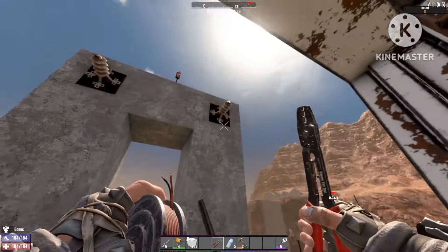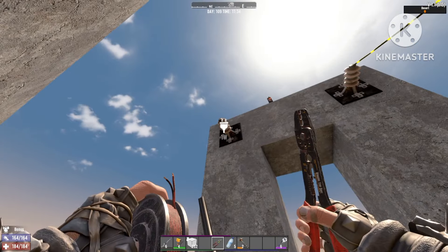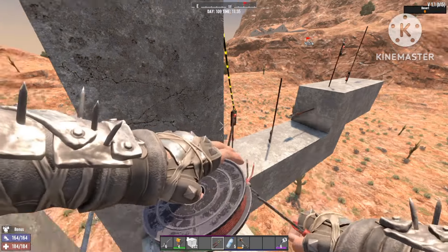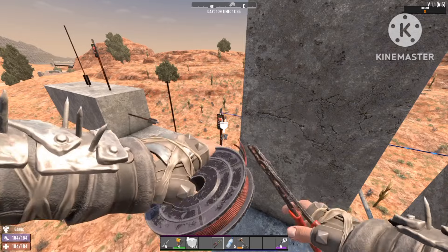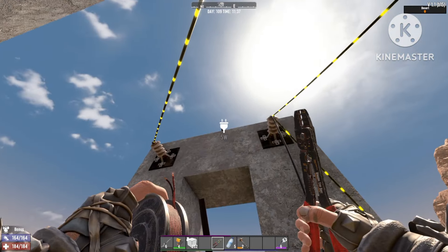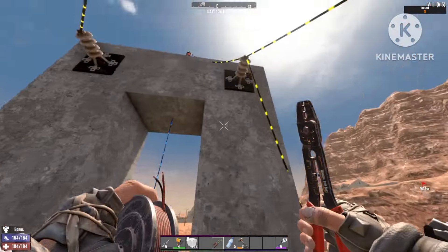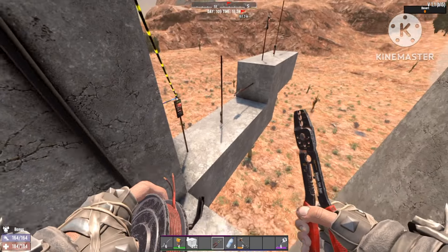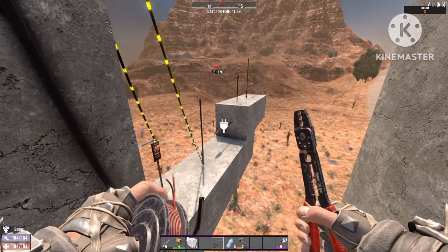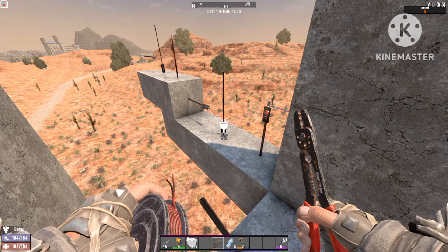Now we're gonna start setting up the wire — going from the generator to the switch, then to one relay, same on the other side. Pay attention to how I connect this — it's pretty important. We're gonna connect it to the first upright one, from that one to the other side. We're basically just gonna connect them all like that. Now take the top one from there to the bottom one. We're just gonna keep repeating this process — put it to the upside-down one and then from the upside-down one to the other side.